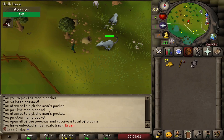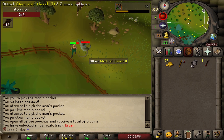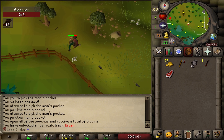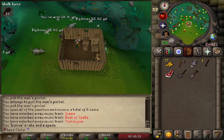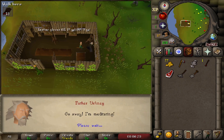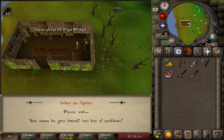Safe-spot the rat here, and watch out for the mugger on the top-left side. After you kill the rat, dodge the mugger, take the meat, and keep running toward Draynor. Grab a spade and rake out of the shack at Draynor, then go to Father Ernie's shack, talk to him, get the Ghostspeak Amulet, equip it, and head to the Wizard Tower.